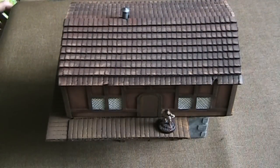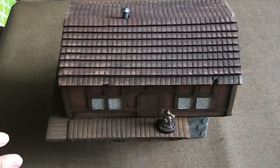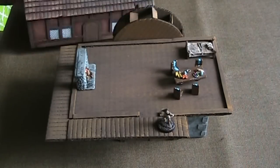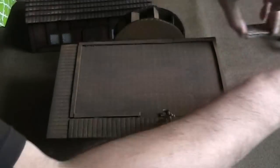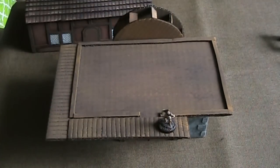This one is pretty interesting — it's actually a mill and it's a two-level structure. I've got a little guy here for scale. The top comes off and I've got an interior for the top. On the back I've got a wheel — this was actually in the water. I had a river going past this and the wheel was in the water.